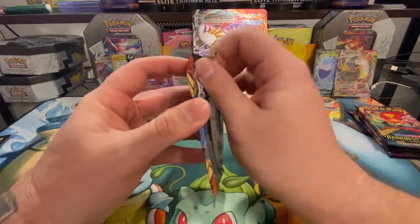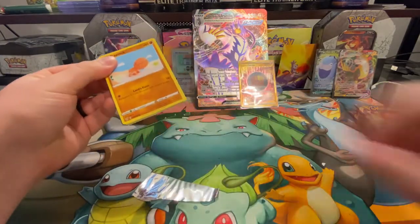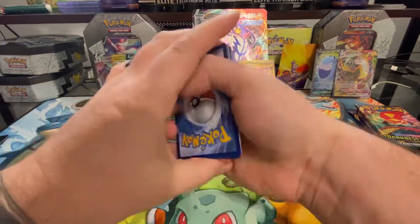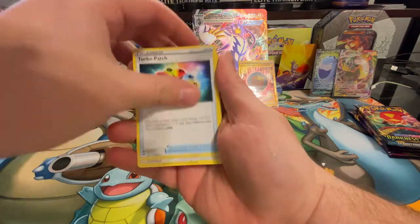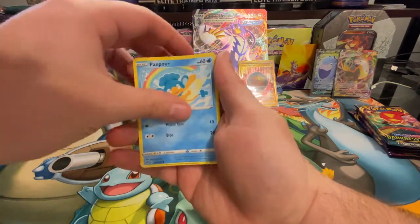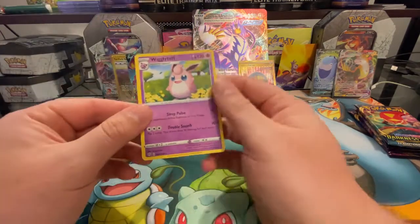Alright, let's move on to Darkness Ablaze — hopefully that's a sign of good things. I remember last time I pulled a green card out of Darkness and it gave me something good, so you never know what the cards are going to be, and that's the fun of it. We have a reverse holo Skiddo and a Wigglytuff is the rare.